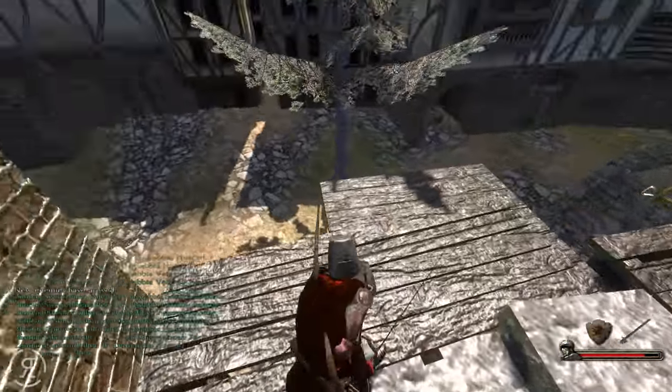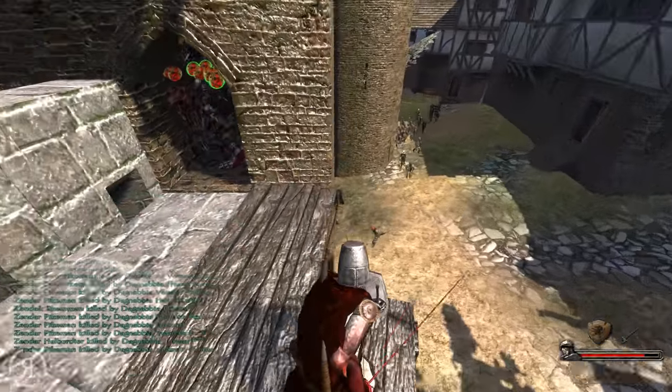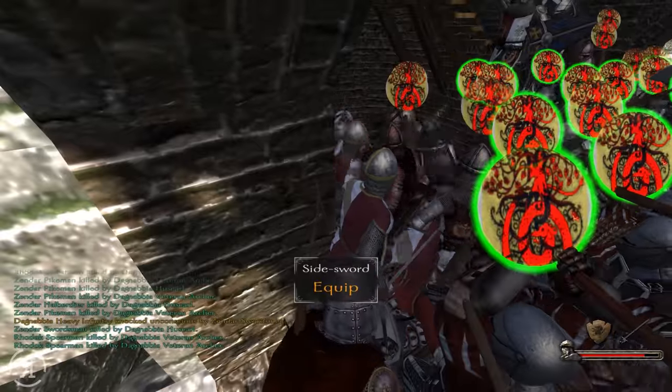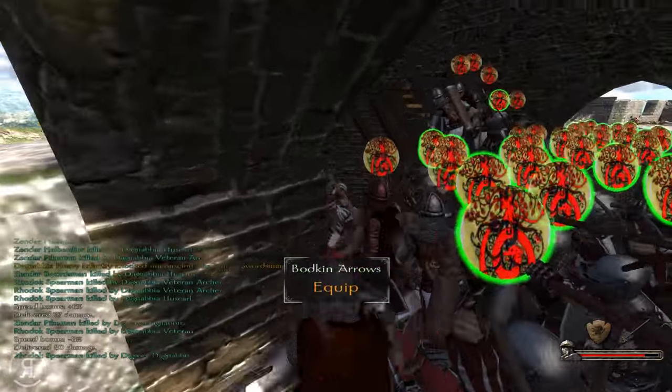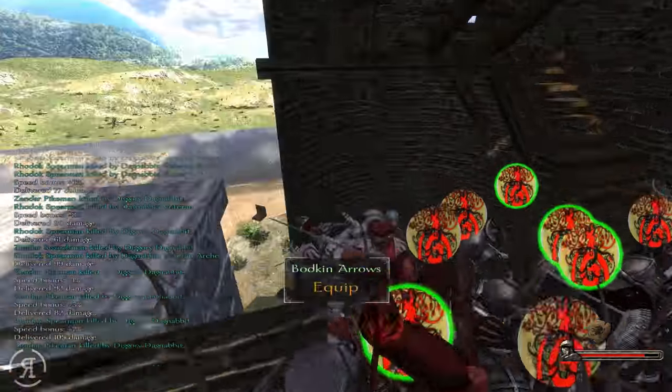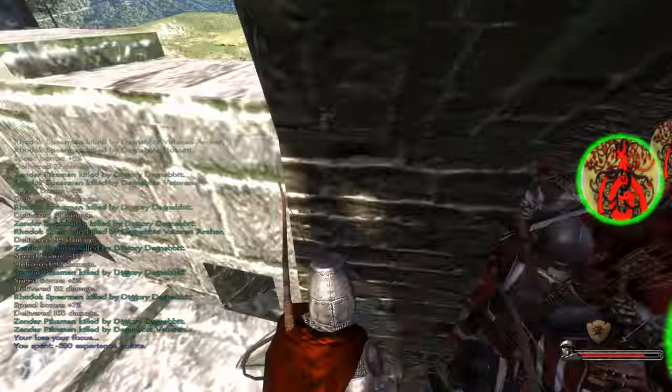Now, where are the enemies spawning in? Over there. They are coming down — or, should we say, going up the tower here, and we are going down. This is going to be pretty bad. It's going to take a very long time for us to get through all of these enemies. Can I get down there some other way? I think there is a way for me to do that.